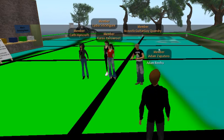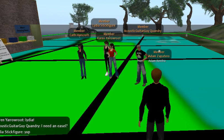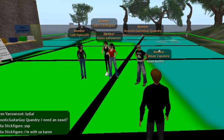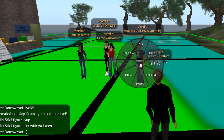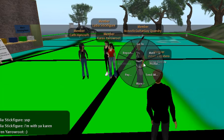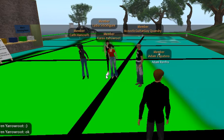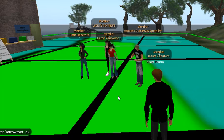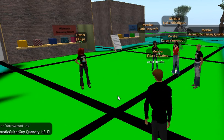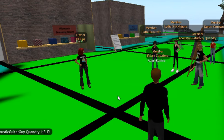I'd like for you to pair up with each other. There are four different people and four different textures, so you'll be in pairs. Guitar guy, you do the first texture in the note card. Karen, do the second texture. Lydia, work on the third texture, and Kath, work on the fourth texture. Open up the note card to see what they're named — that's the texture I want you to work with.